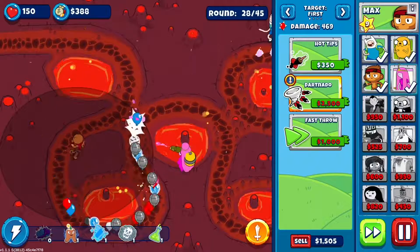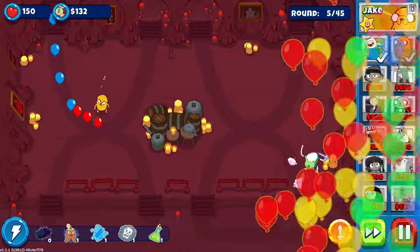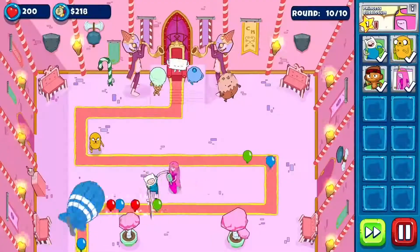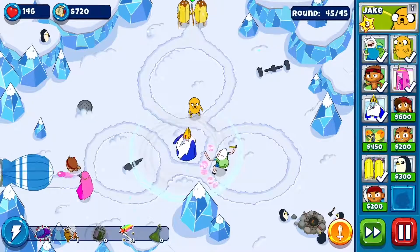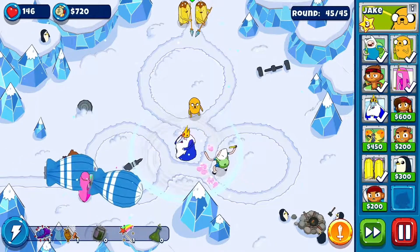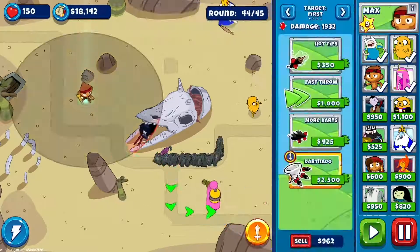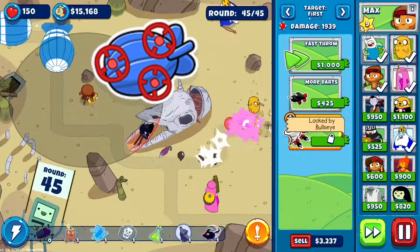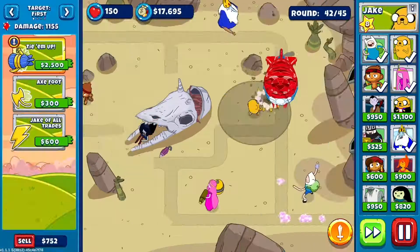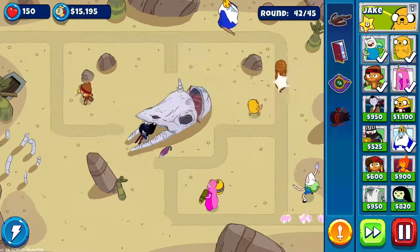Some solid options are Max's Hot Tips or Jake's Mace Hand. And finally, Moab-class bloons. These guys have a high hit point shell, which has to be popped before you can pop the bloons inside. Finn's Flying Kick stuns and does extra damage to Moabs. Max's Weak Spots upgrade deals extra damage to the Moab's outer layer. And Jake's Tie-Em-Up ability both stalls and does damage.